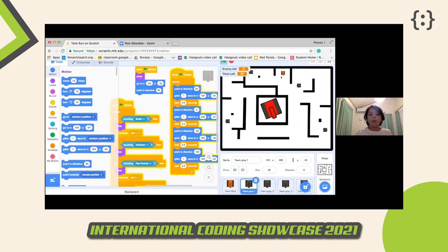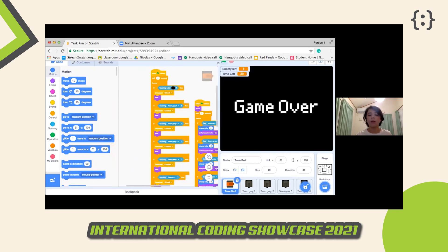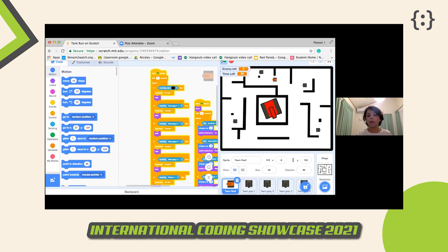For the orange tank, it's simple up arrow, down arrow, left and right controls. It has different sensors: if it hits the wall it's game over, if it hits one of the gray tanks it's game over, and if it's touching the walls that are closing in, it's game over.